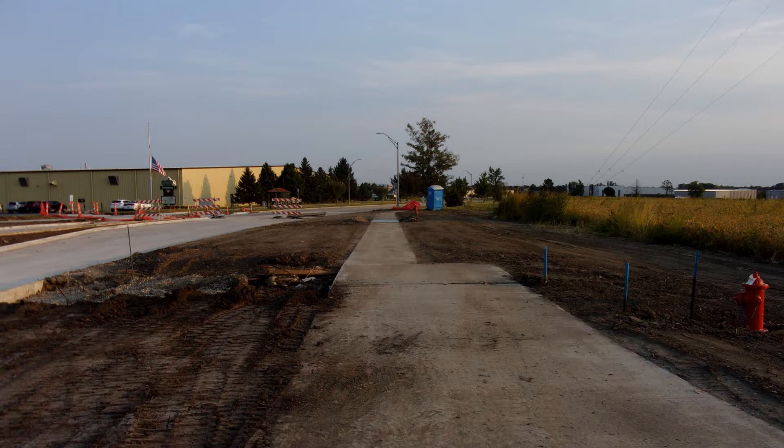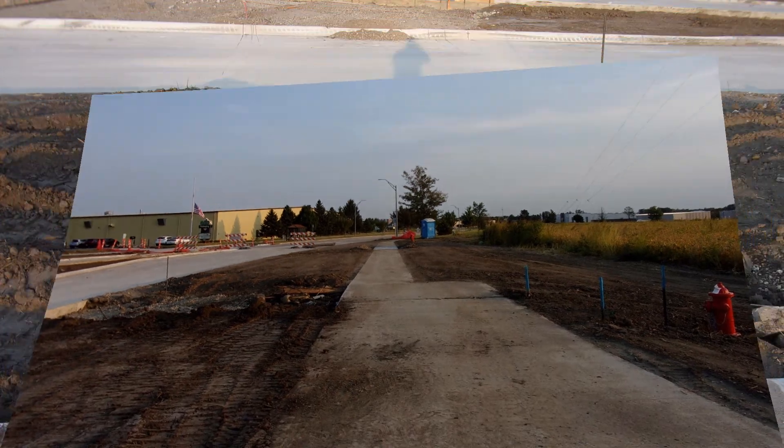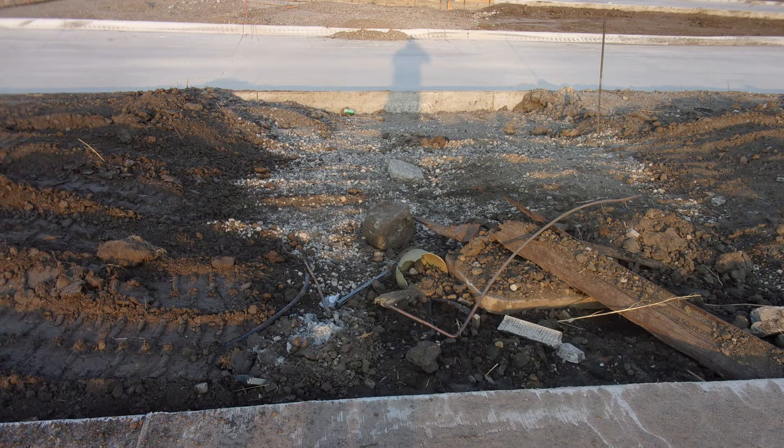Working southbound down this extra wide sidewalk — this used to continue extra wide all the way down to where that section was replaced. They cut it, tore it out, replaced that little section. Why? I mean, I know this is where the crosswalk is going to be, but they already had the sidewalk that wide all the way down — why not just leave it? Looking out to the south, they dug this out because they're going to put in a section of crosswalk here and tear out that part of the road to put in the crosswalk across the road, and put a piece in the middle. They've got a lot of work to do yet.